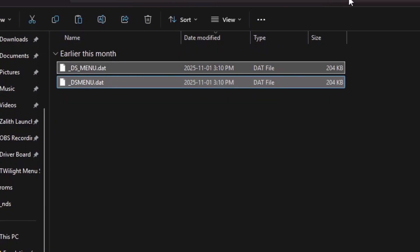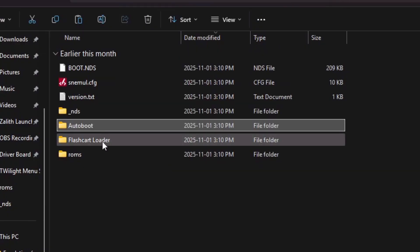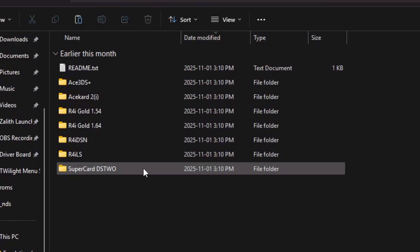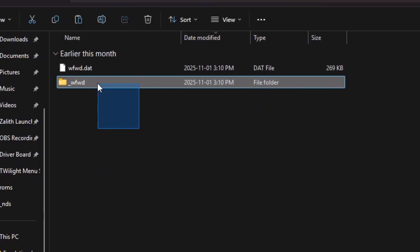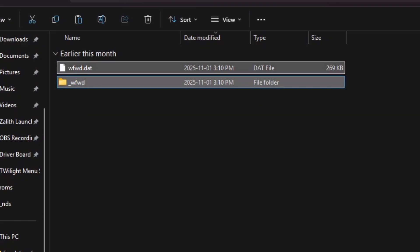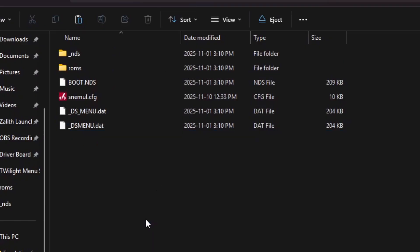For the kernel method — the flash cart loader method, which allows you to use your actual flash cart kernel — you're going to go to R4ILS and grab these two files. Right-click, copy, go to your root directory, and paste them right there.